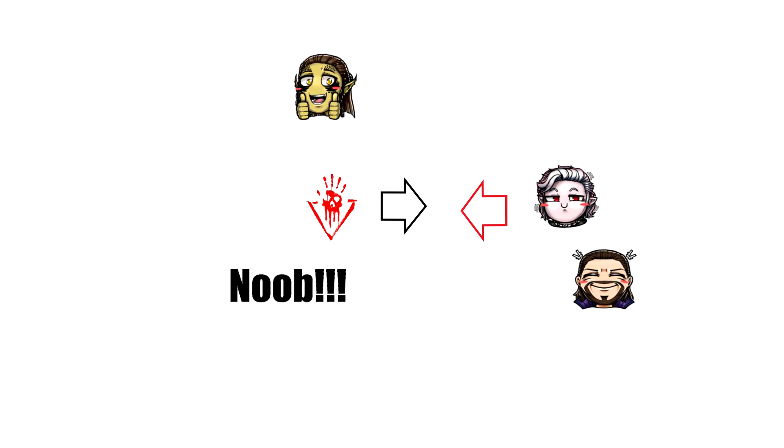I'm using Baldur's Gate 3 characters and the Absolute sign from that game as a demonstration. Here's the deal: if you're facing your opponent and your opponents are facing you, you're not doing sneak attack damage — you're doing normal damage. In other words, you're a target, so you definitely do not want to be in frontal combat at all.